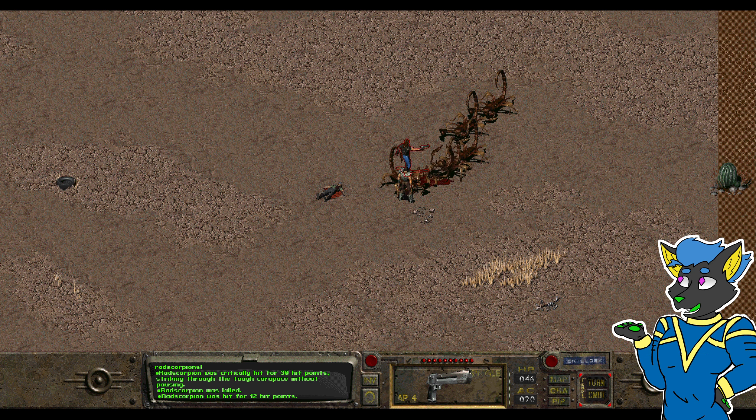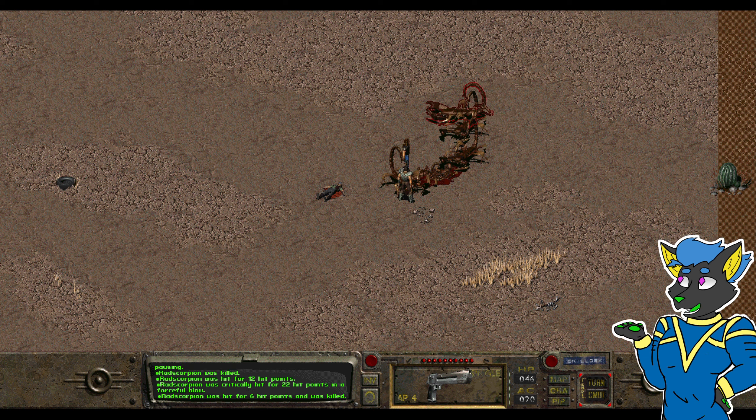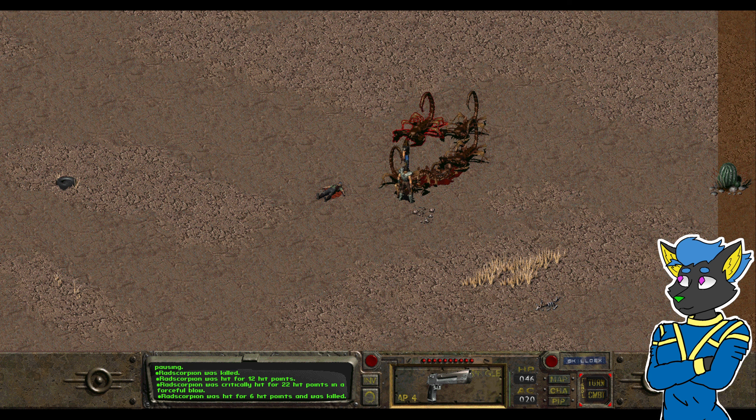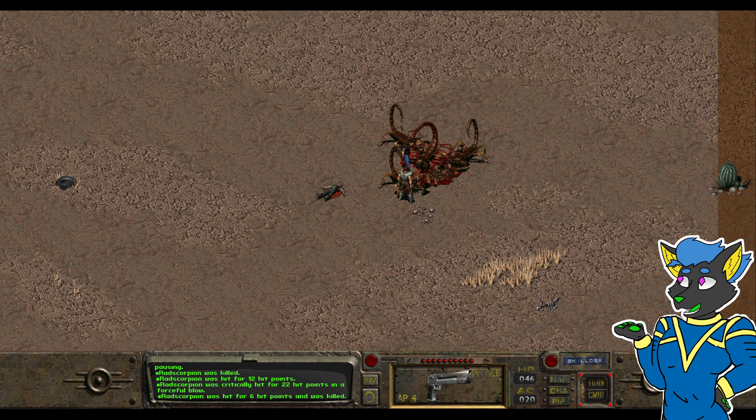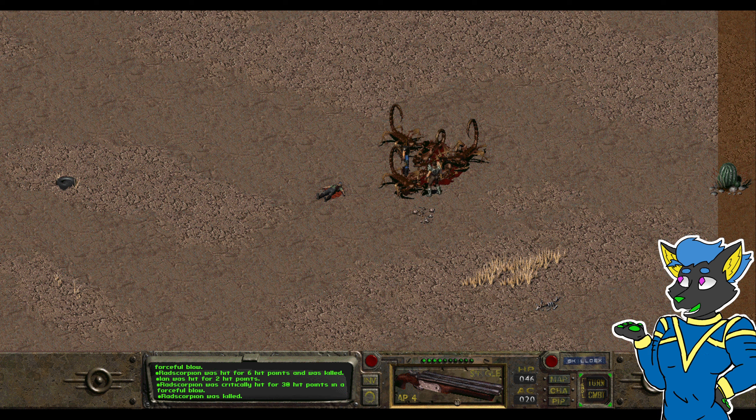I guess they're going for me, so they're ignoring Ian. I also gave him the submachine gun. I don't know if he's going to use it, but he shouldn't because it's not his best gun on a technical level. It's only equally as good as what he has, except for burst fire — but I might not necessarily use that. Unfortunately, this is a double barrel, so it can only shoot twice.